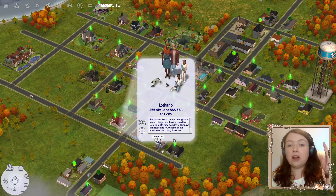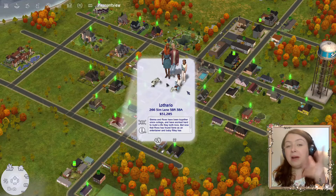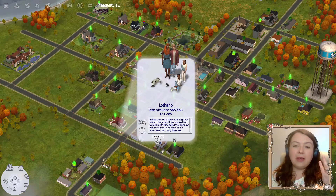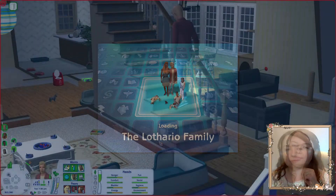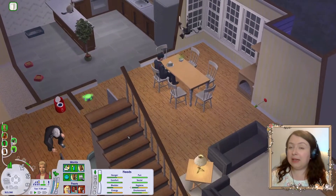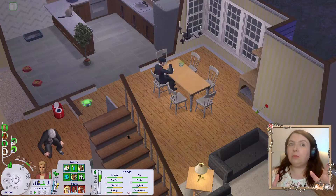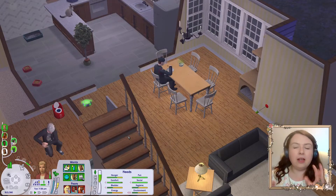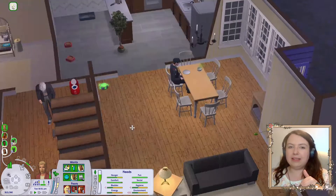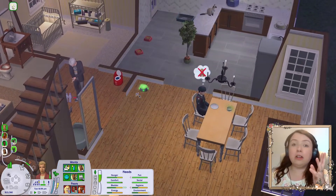We're gonna load into the Lothario family — one of the Lothario families in my Pleasant View. Sienna and Ross are a lovely couple. They have a biological son and an adopted daughter, so we're just gonna see how they get on as I tell you all about my mods. I'll break this up roughly into sections, and as best I can, all the links are gonna be in the description box below — whatever is available will be down there so you can add whatever you want to your game.